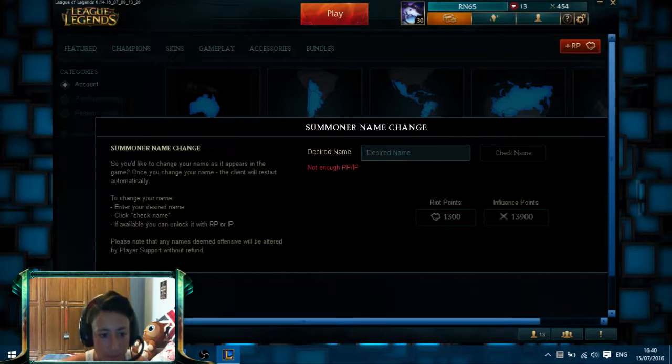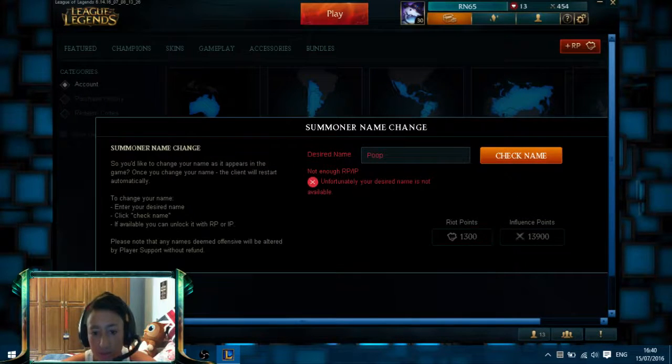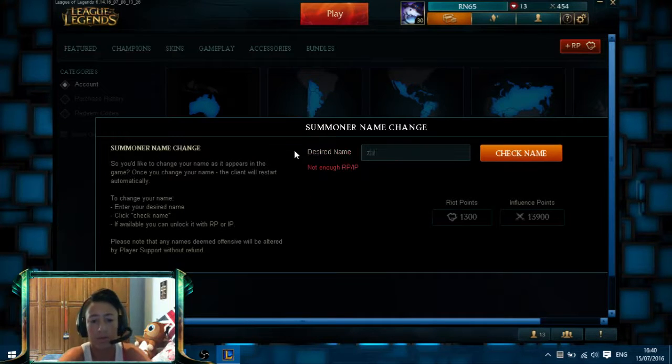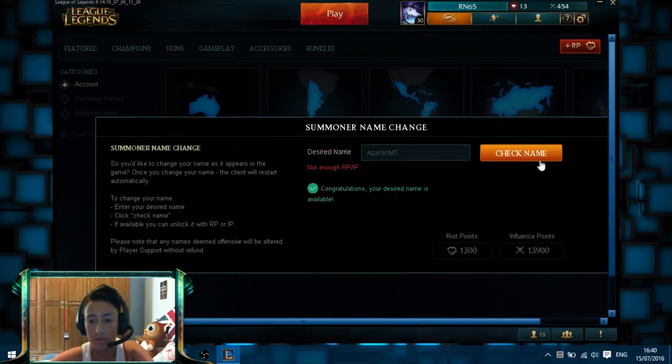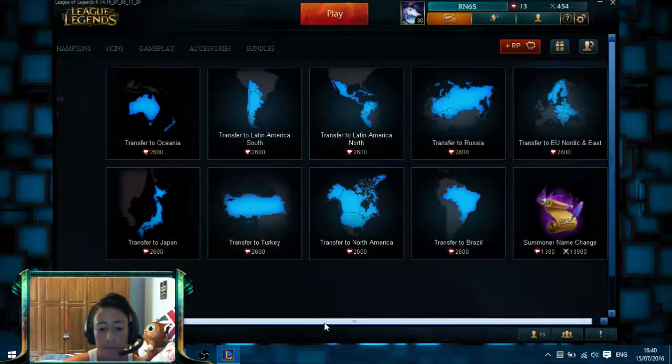You have the name change field with instructions. For example, if I want to change my name to 'poop,' I need to check if it's available — obviously it's not. Let's try 'Zoran' and then I can click buy, but I obviously don't have enough RP or IP. Just click either Riot Points or Influence Points and your name will be changed.